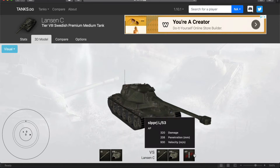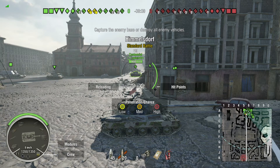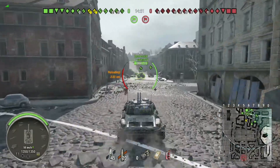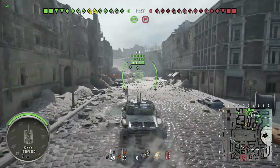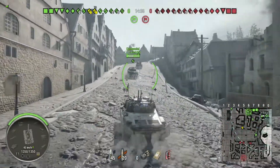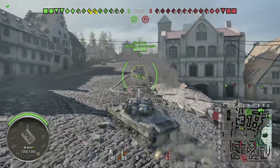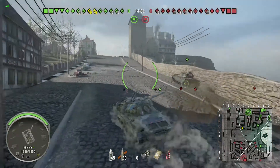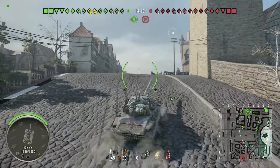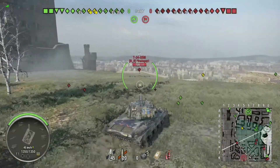That's enough theorycrafting — let's hop into some gameplay. Here we are inside the game on Himmelsdorf, and we are top tier. This is a great match; I really enjoyed it. We are platooned up with the Ram Tank — I'll have a link to his channel in the description. I decide to go up the hill and try to dominate it, because you can get some sneaky shots into tanks around the G3 or FG3 area down in the courtyard. So I'm going straight over there to try and get some shots into tanks down there.